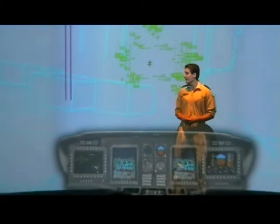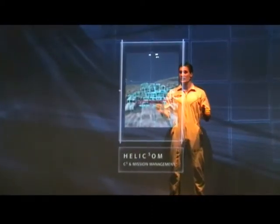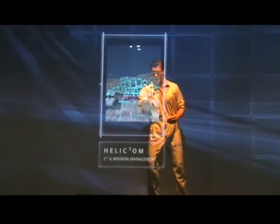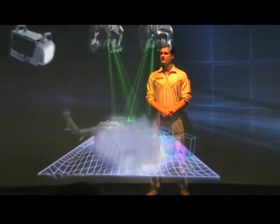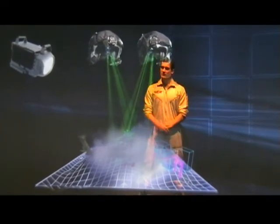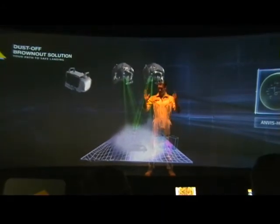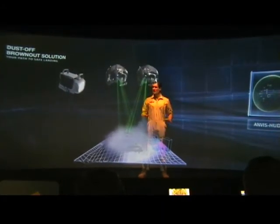And here comes the brownout. Look at this — here we have a complete 3D picture of the landing zone, complete with obstacles. Slope here, cable here. And on the Anvis HUD? That's correct. At this point I decelerated and hovered based on the Anvis HUD's symbology — had no choice, sir. The windows were totally obscured by the brownout. Go on. That's it. After making sure I had some...